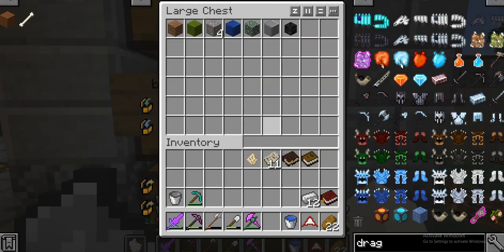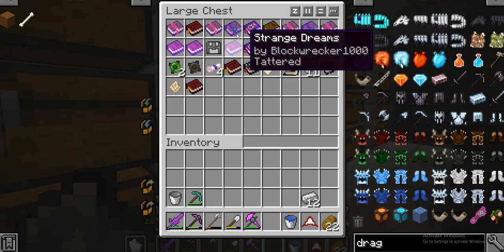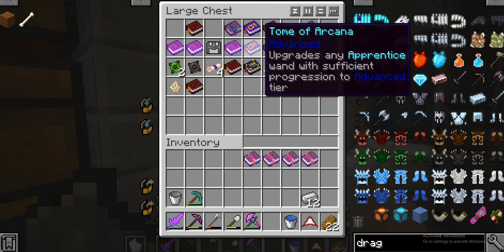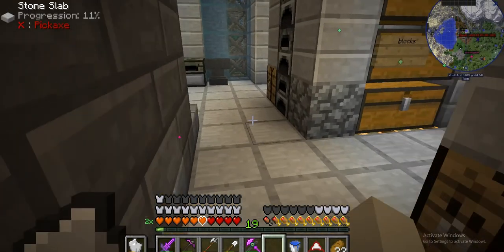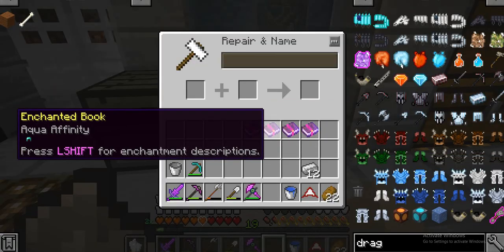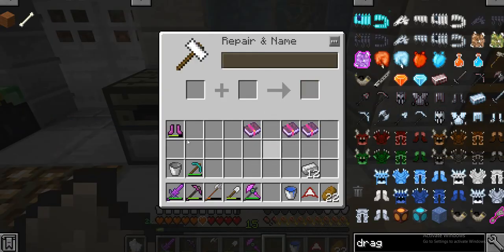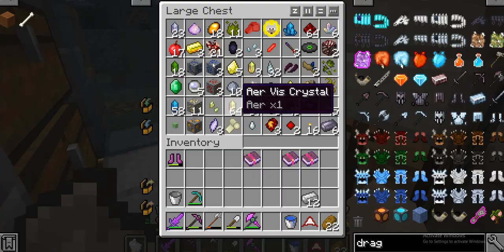A lot of enchanting — that's probably my main goal. Over here is just a bunch of enchanting stuff. There's Looting 3, Aqua Infinity, Mine Fever, and Depth Strider. I also have 19 levels so that's good. I'm not too sure what all of these are. My sword already has Looting 3 and Aqua Infinity. I should probably enchant the item first and then add the book — that's probably better.